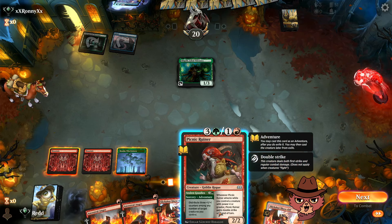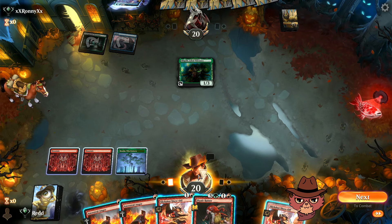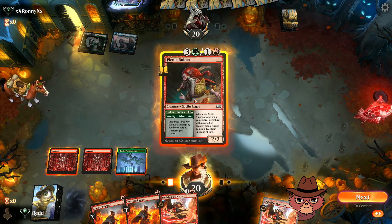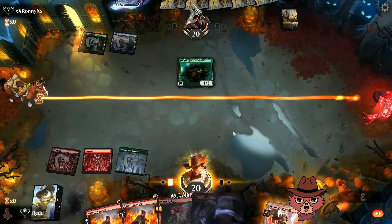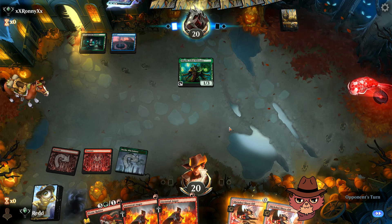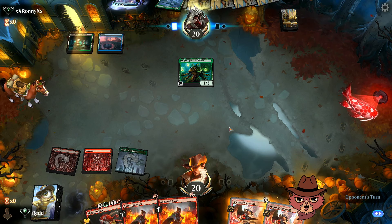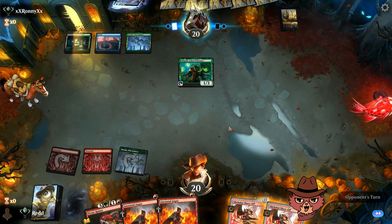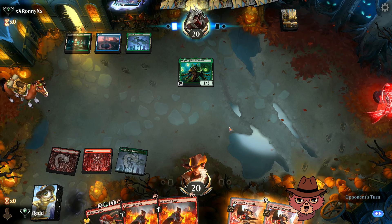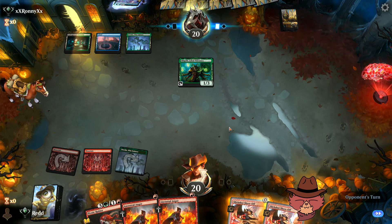Maybe we take the turn to set up with Picnic Ruiner, or actually just set up with the Show Off instead — get a little more setup here. If we had played Slick Shot Show Off as a 1/2 and then played our second one for free and then played Ancestral Anger, it would have been a good swing. Picnic Ruiner off the top is actually pretty bad here since they kept three mana open — that's the big thing.